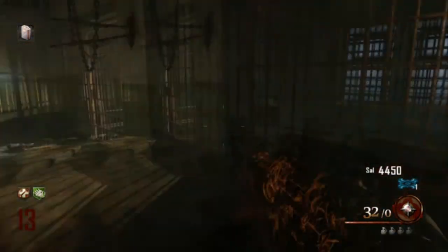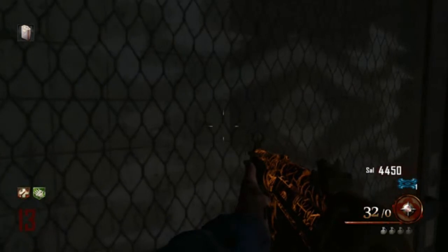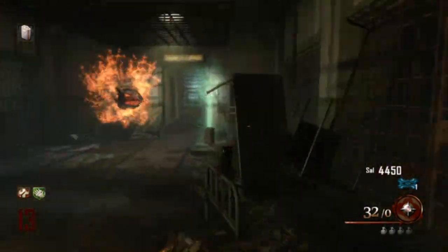Once you use that afterlife mode, you go over here and use this door, and you basically turn to the right, jump and hold on to the ledge, and you will be right on top of the roof.